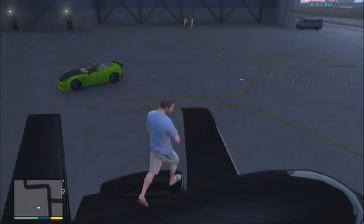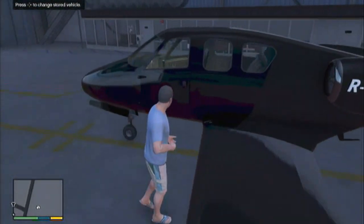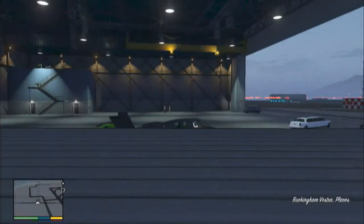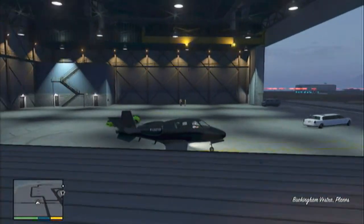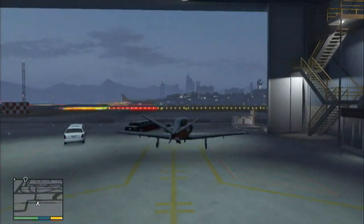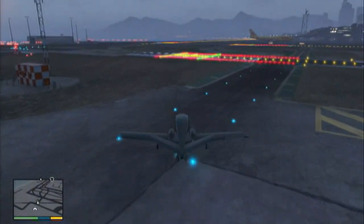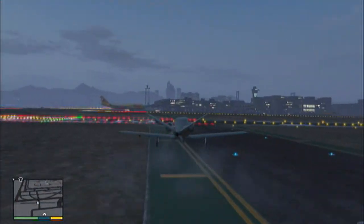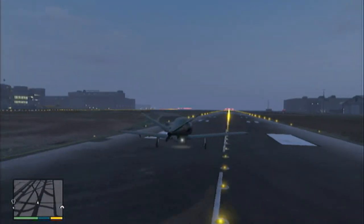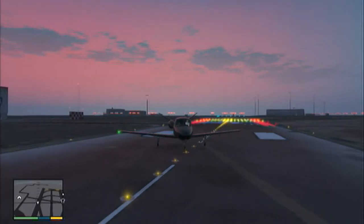Getting straight into the video, this is the Vestra plane which is part of the Dangerous Business DLC pack and it's a really cool plane. It is kind of a mix between the Cuban and the Luxor. The Cuban is kind of like a double-propelled plane, and the Luxor is just a private jetliner. It's kind of like a mix between them, just shortened.